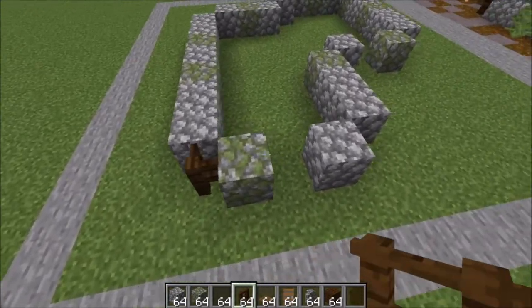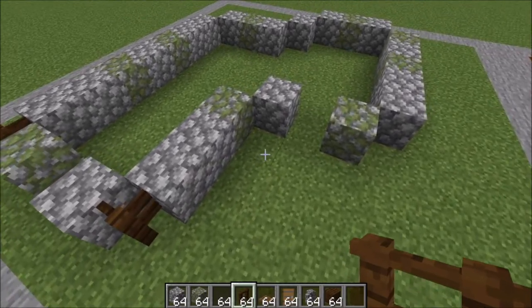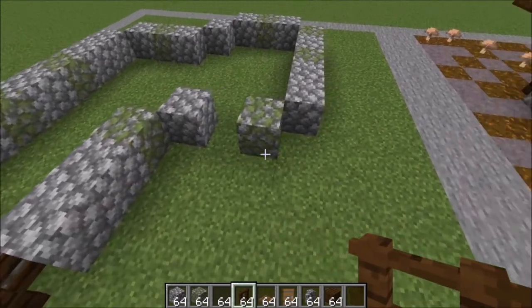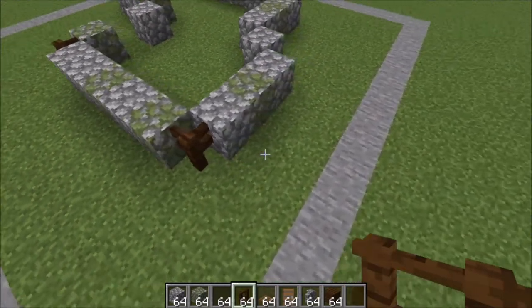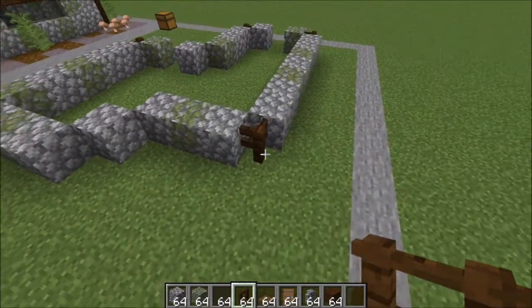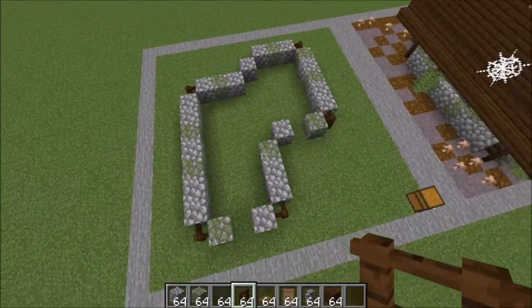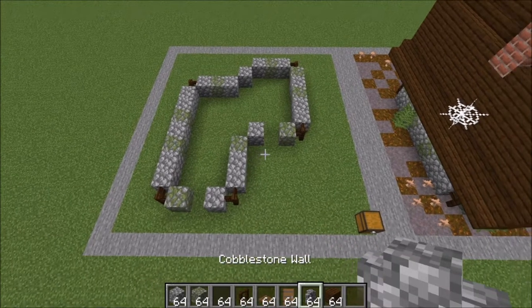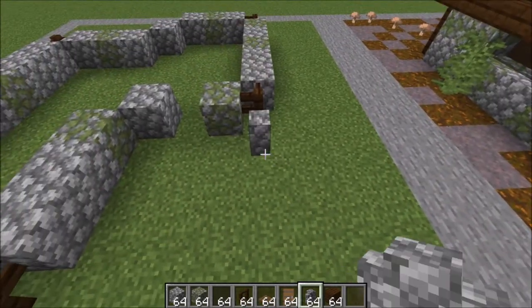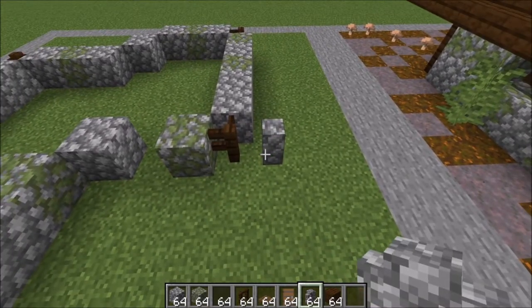Now what we're going to do is come to these corners here and add in fences. Skip this one right there. Go ahead and add one right here, a fence here, and a fence right there. Let's go over to the front — this is where all your fences should be. Go ahead and grab your cobblestone wall. We're going to add the little patio area, a wall here next to the fence.